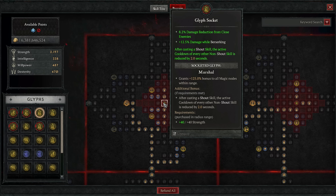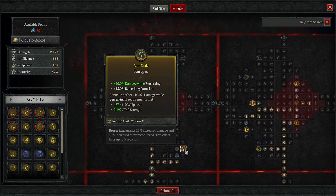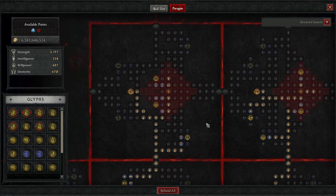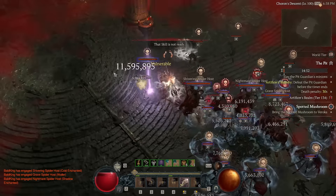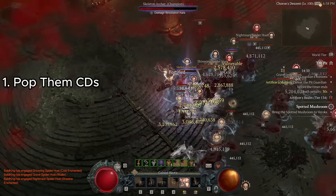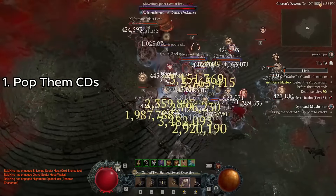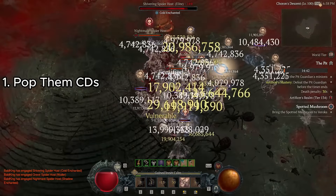You also have some additional resistance here, meaning you should be capped even with subpar gear. For gameplay, when it comes to shouts and Wrath of the Berserker, use them as frequently as possible — just pop them. If you're pushing higher content, save the ultimate for big elite packs.